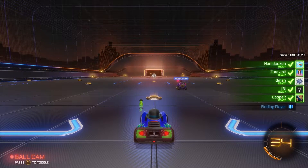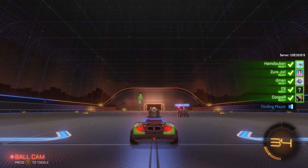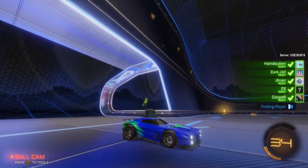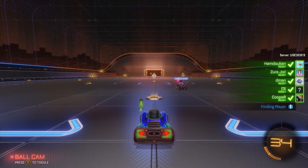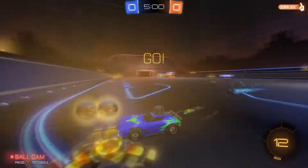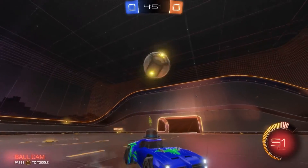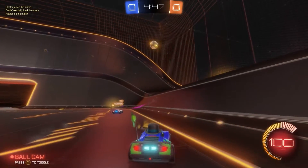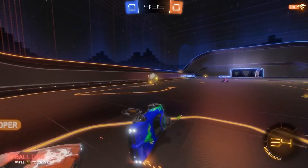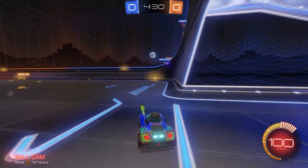Alright, here we are with the final map - saving the best for last. It is called Underpass, because the goal is under a pass. I guess the outer ring is a freeway and the goal is the underpass. We got a bot - see, this is what I'm talking about, can't ever get a full team it seems like.